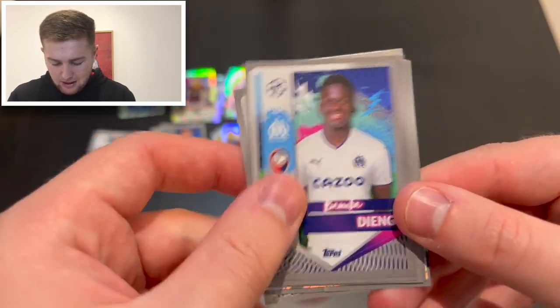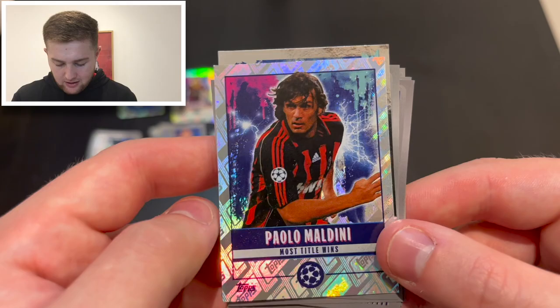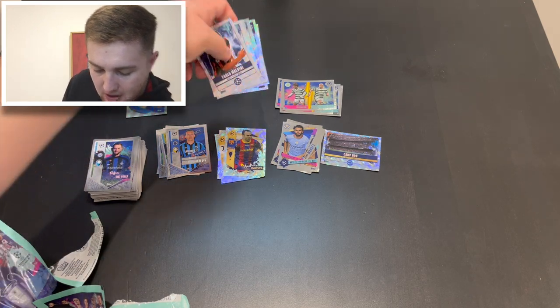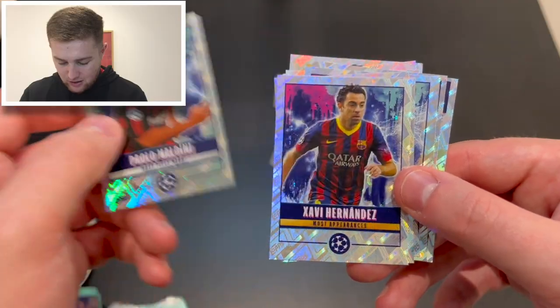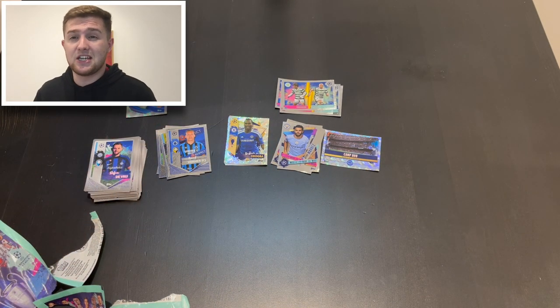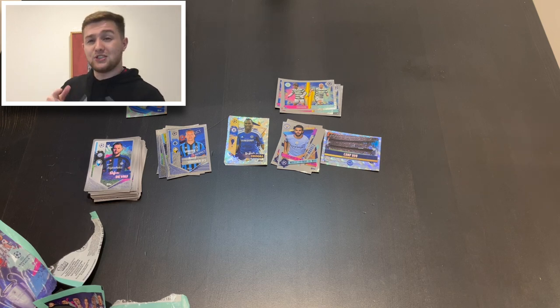Final pack: Stefan de Vrij, Renan Lodi, Bamba Dieng, Papaguy, Raheem Sterling, Alexis Saelemaekers of AC Milan Next Gen, Oliver Skipp, Gavi of Barcelona, Paulo Maldini most title wins — an awesome record breaker sticker, brilliant! And a Furuhashi and Maeda of Celtic duo sticker. Looking at the highlights: fantastic legends, amazing record holders with great rainbow foil including Messi, and two Team of the Season stickers. Thanks so much for watching — smash the like button, comment your best sticker pulls, and subscribe if you're new!